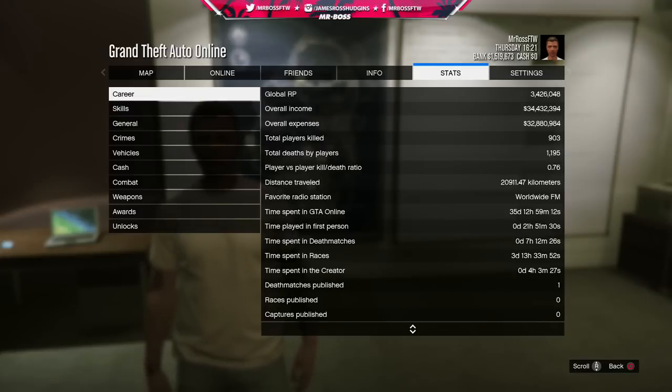The tabs include career, skills, general crimes, vehicle, cash, combat, weapons, awards, and unlocks. Some of those are only viewable on the Social Club, but career has a lot. You can see global RP — I've earned over 3.4 million, which is insane and has gotten me to around rank 160. My overall income is over 34 million — that's my total on this account.